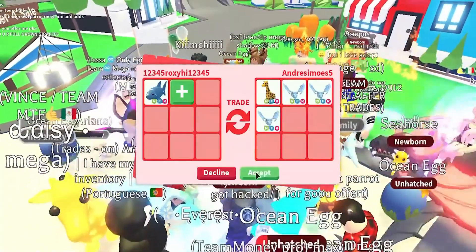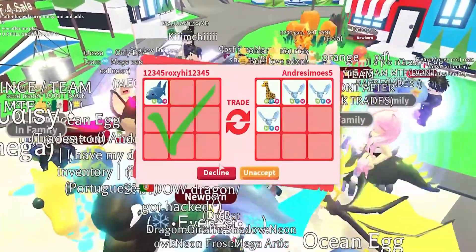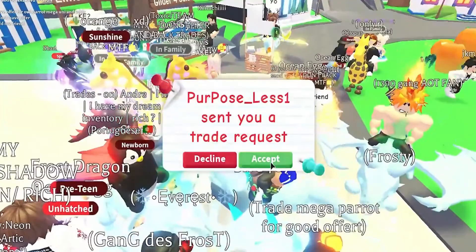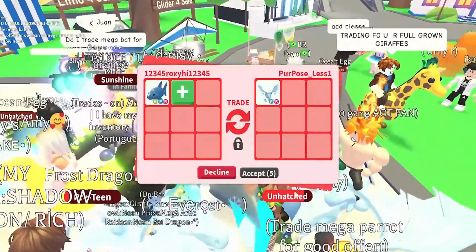The Dolphin is a rare limited pet that was released alongside the Ocean Egg in Adopt Me on April 16, 2021. The body of the Dolphin is light blue, with a small blowhole on top. It has two fins on the bottom and one dorsal fin on top, as well as tail fins on its back. It has two beady black eyes.